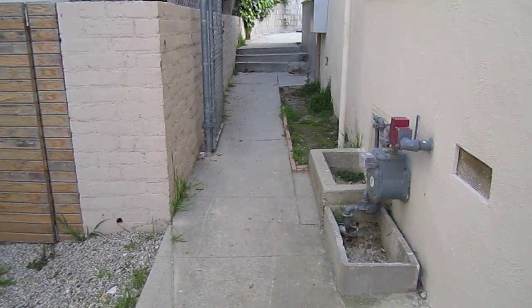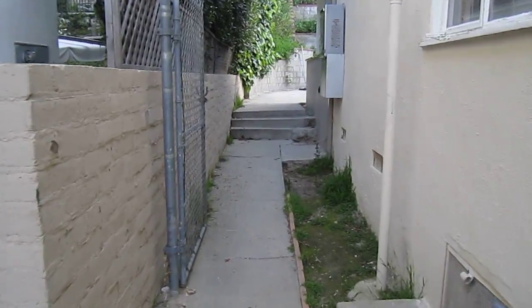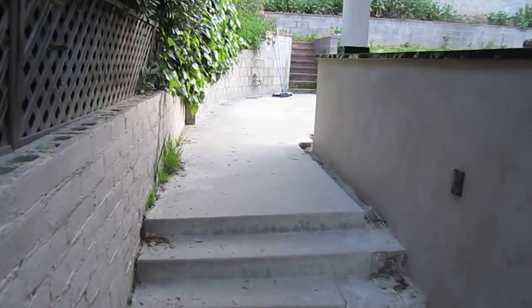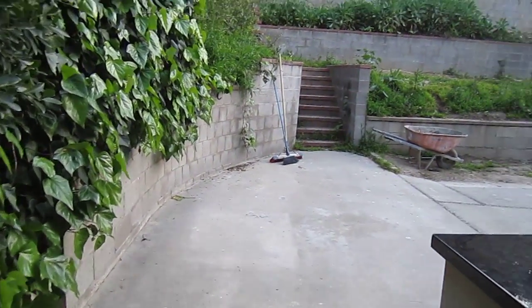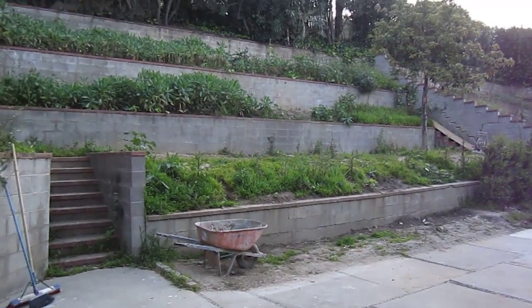The idea is to pile up some dirt, build a ramp, and come up here with the rig and a three-foot bobcat. As we approach this area, this curved wall will come out, but here is the terraced hill.